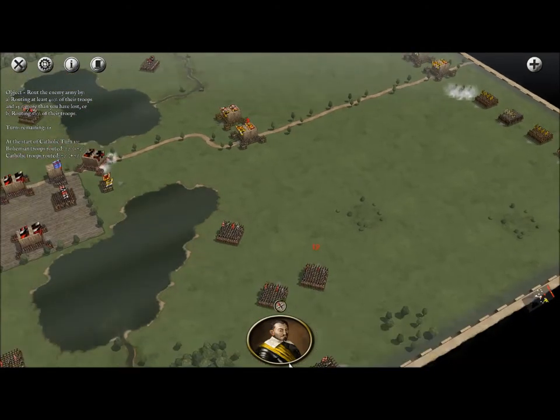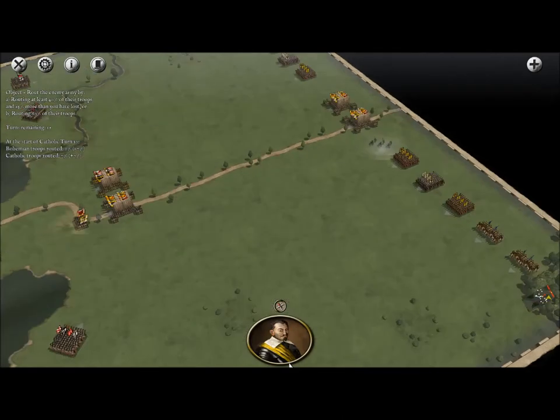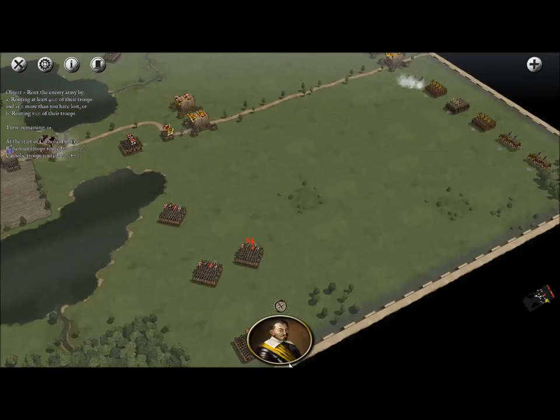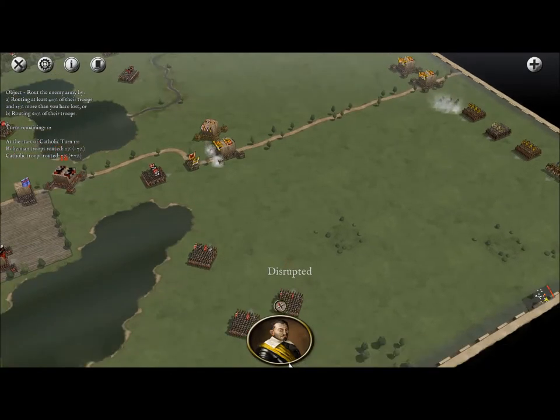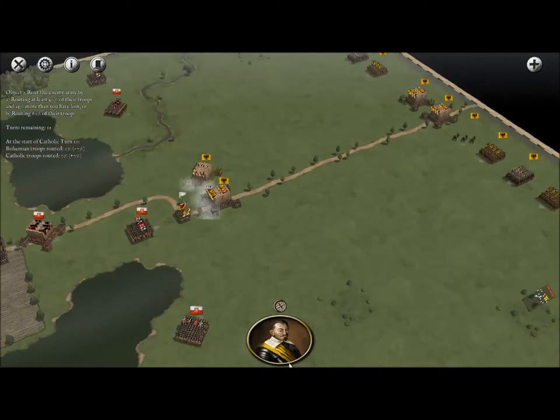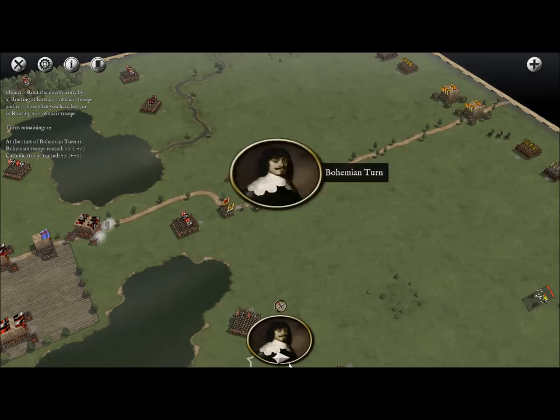Wow, that was a nice hit — nineteen of my men down. Our cavalry are still chasing that unit of musketeers that were kind of just pegging at us from the woods. They've disrupted a cavalry unit, which is not good. I may even send that cavalry unit back because I don't want any real interruptions right now in this attack phase, but we're just going to have to see what happens.